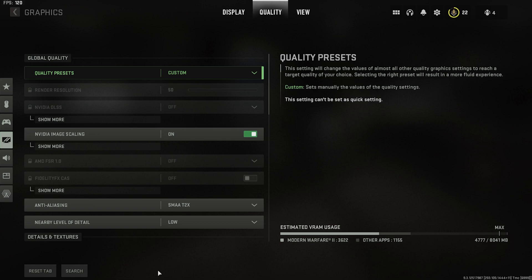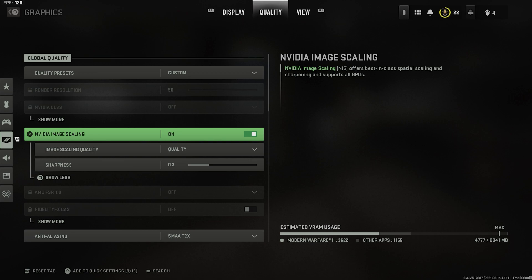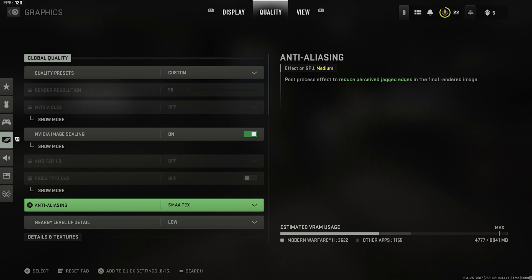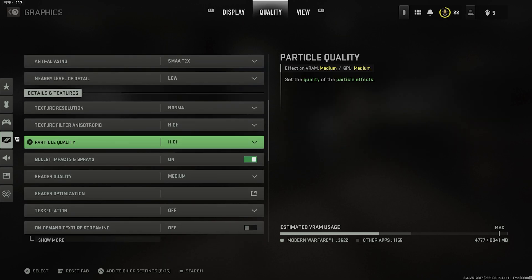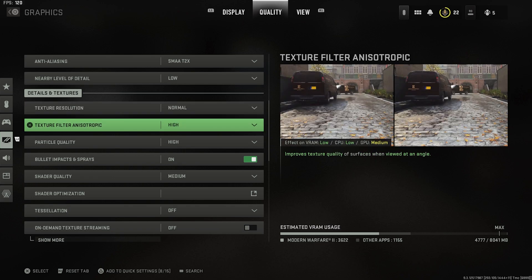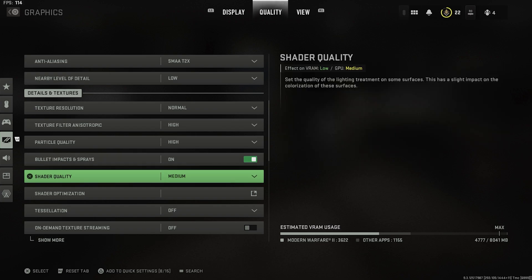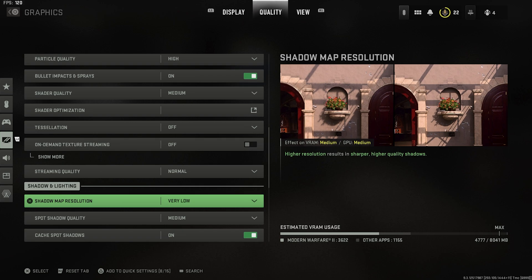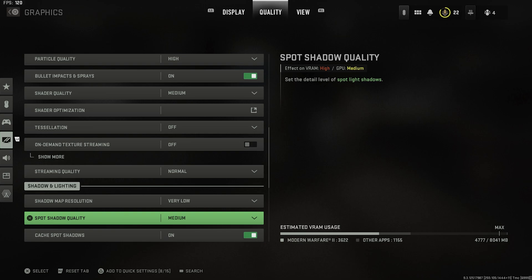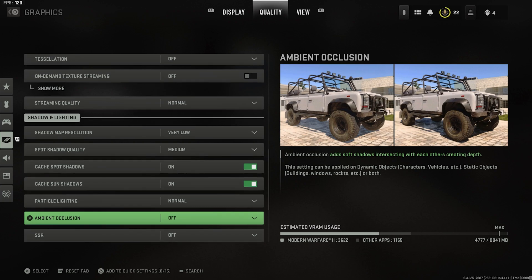Quality presets are on custom with NVIDIA image scaling on — kind of a hot take, but it makes the game look and feel the best. It's the best give-and-take; Fidelity CAS looks better but doesn't feel as good. We have it on quality at 0.3. Anti-aliasing is on SMAA T2X with level of nearby detail on low — this one's preference, you could put it up to high. Texture resolution on normal, texture filter anisotropic on high, particle quality on high, bullet impacts and sprays on — a lot of people had this off and it just doesn't look good. Shader quality on medium, tessellation off, on-demand texture streaming off, streaming quality on normal, shadow map resolution on very low, spot shadow quality on medium. We turn on cache spot shadows and sun shadows, particle lighting on normal, ambient occlusion and SSR off.